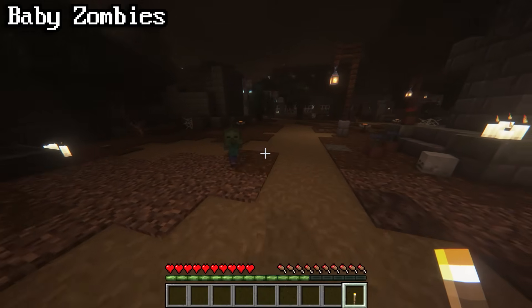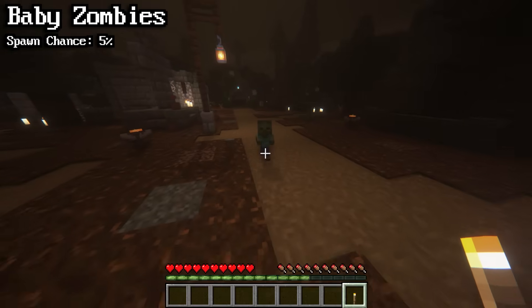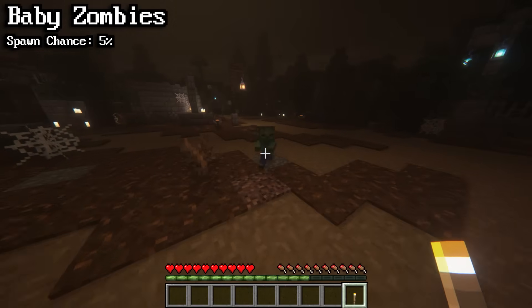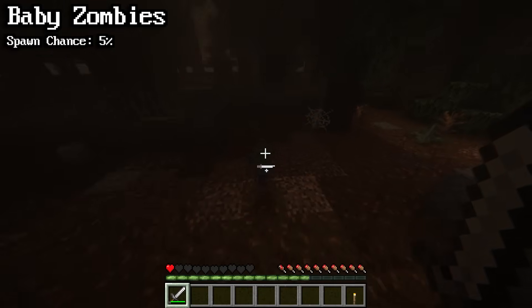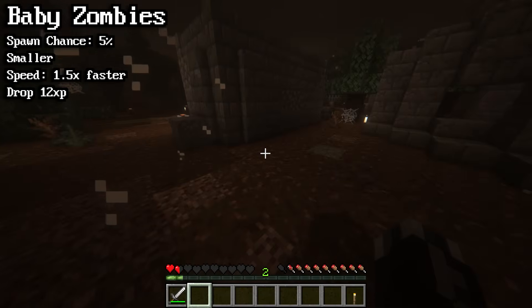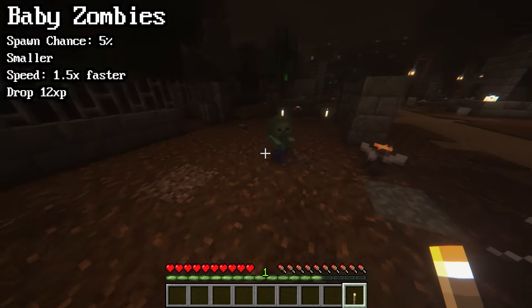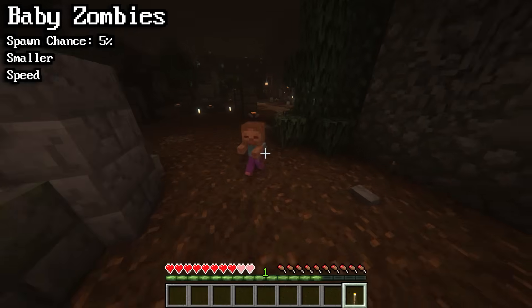When any zombie variant spawns, it has a 5% chance of being a baby zombie. Baby zombies have the same health, do the same damage, and behave the same as regular zombies. The only differences are that they're smaller, they run 1.5 times faster, and they drop 12 XP when killed. Since they're smaller, they can fit through any 1x1 hole. Unlike most baby mobs, baby zombies never become adults.